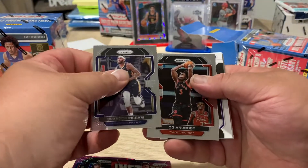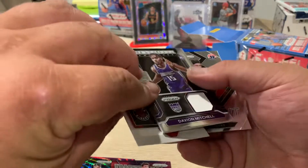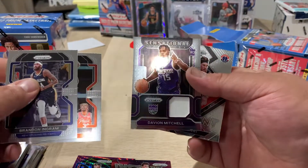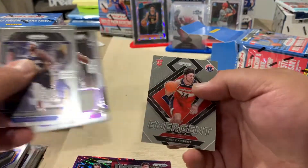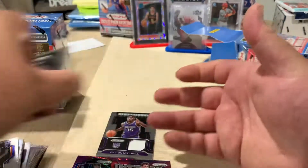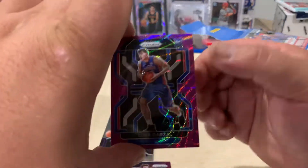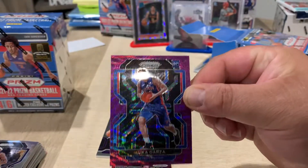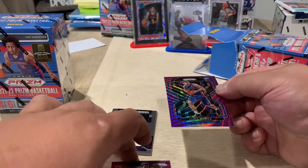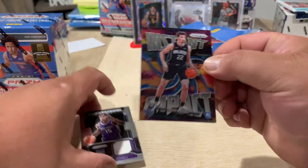OG Davion Mitchell with the white — and a Corey Kispert. So Bob has to beat a Luca Garza purple — can he do it? Can he beat Luca Garza and a Franz Wagner Instant Impact?